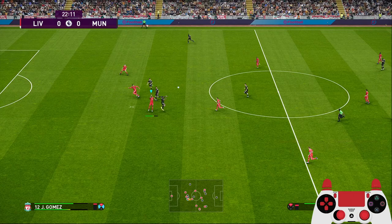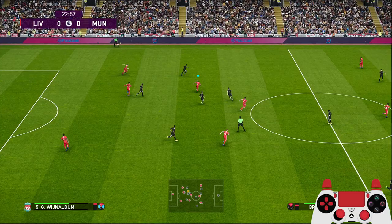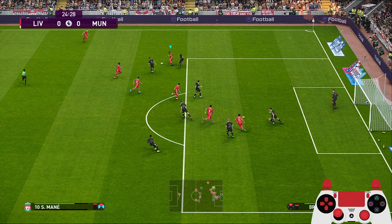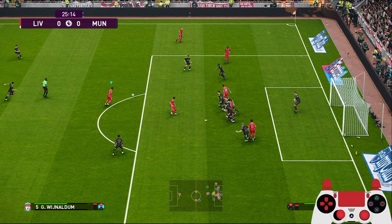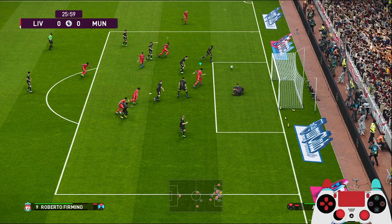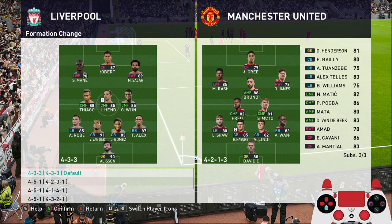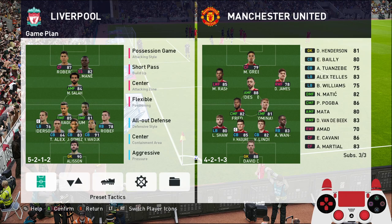So be careful when you use this — you can see Alexander Arnold up front as an additional player that can help with your counter-attack. Mane to Wijnaldum, Thiago to Salah — Salah will take this. Good save by De Gea. I think that's it for this part of the tutorial. Just to let you know, if you use a 5-3-2 formation...